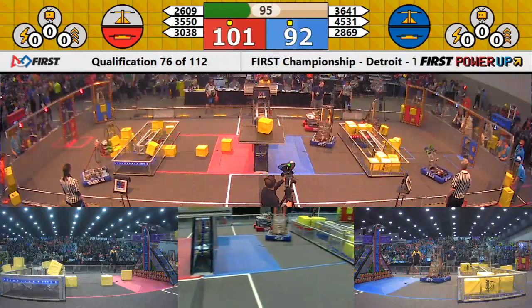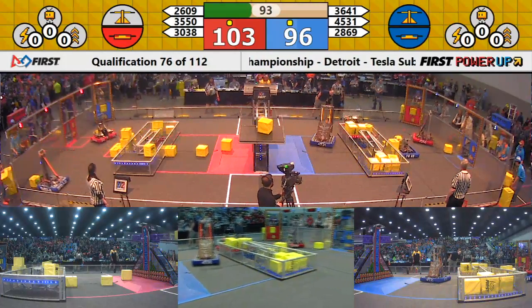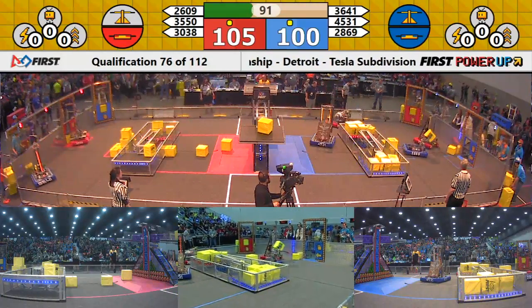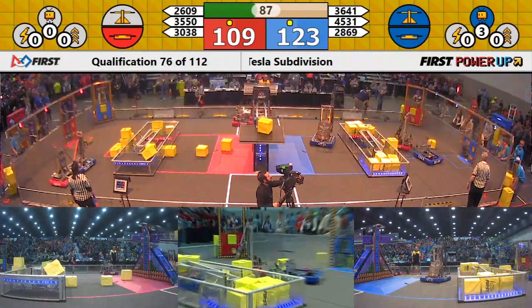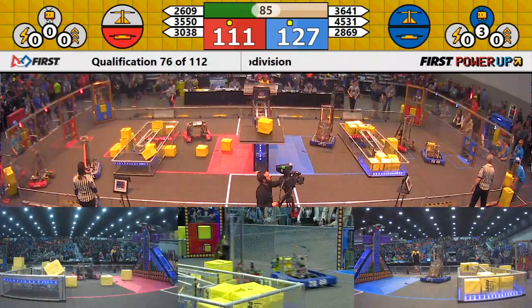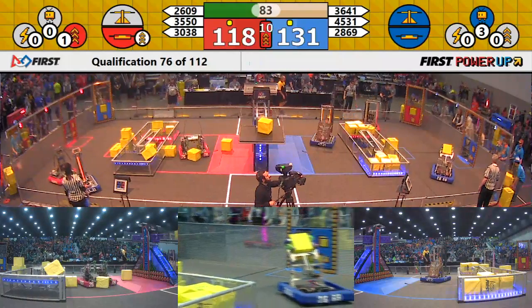The scale now is tipped in favor of your Blue Alliance. That means the Blue Alliance has a chance here to overcome the early lead established by Red. They're scoring two points per second and add a levitate to their score. Blue Alliance now in the lead, under a minute and a half remaining.